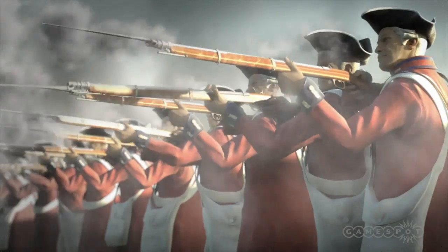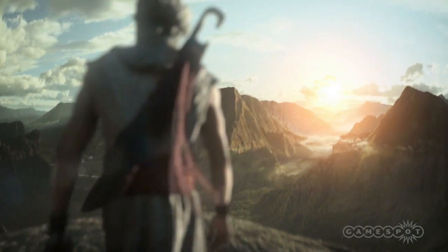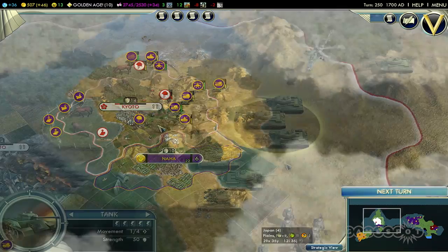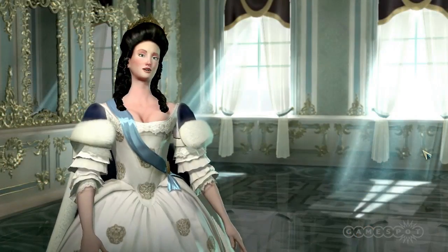The social policy system is one of the major gameplay changes for Civilization V. It's there to provide your civilization with ways you can fine-tune it — so you can improve your ability to generate culture, tweak the power of your military, or improve your relationship with the other city-states in the world.